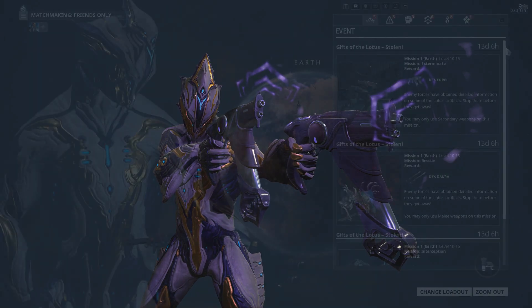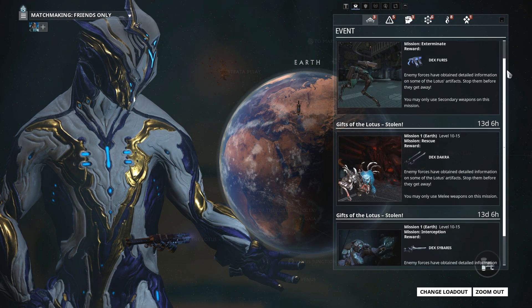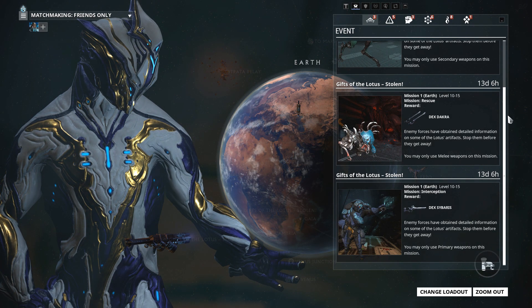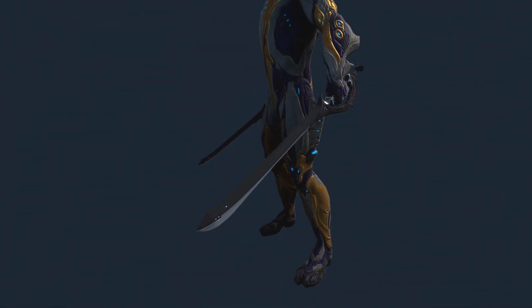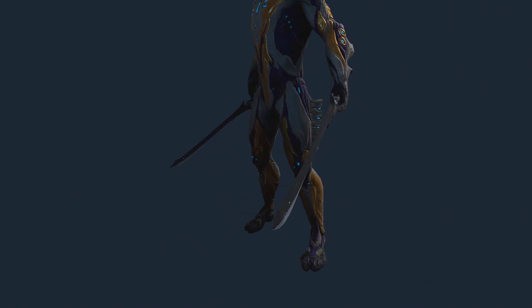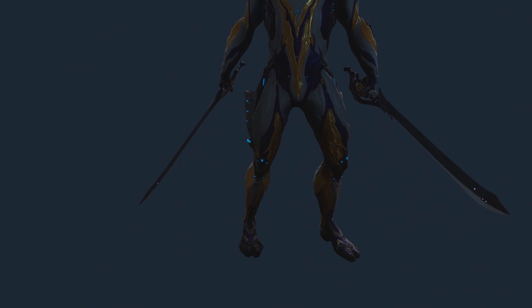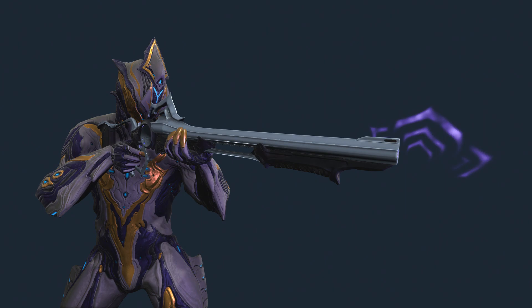Anyone can pick up the weapons by completing 3 really simple alerts. To get the Dex Fyrus you will have to complete an Exterminate mission, to get the Dex Dacro you will have to complete a Rescue mission, and to get the Dex Siburus you will have to complete an Interception mission. Upon doing so you will get the weapons straight into your account with a free weapon slot as well as a free potato on each weapon. If you already have them, you can sell them and you'll have a free weapon slot left over.